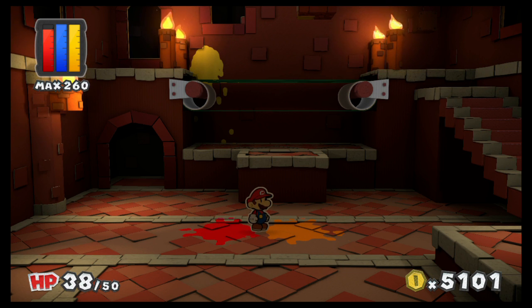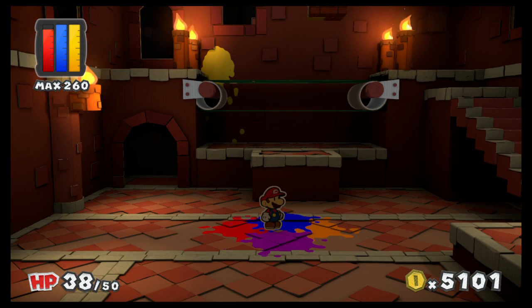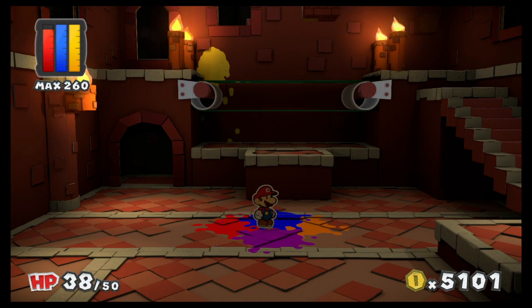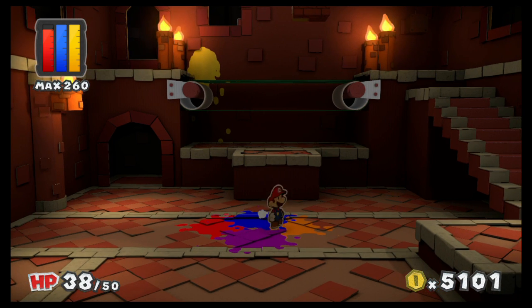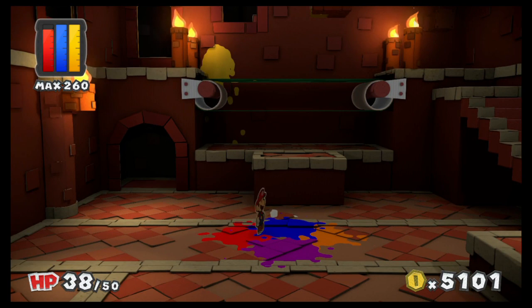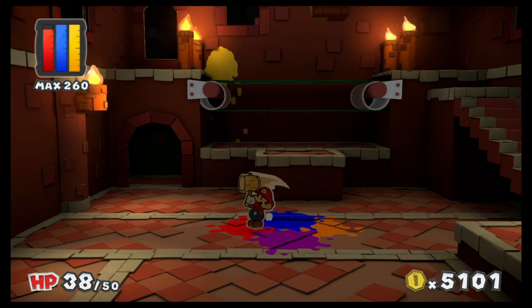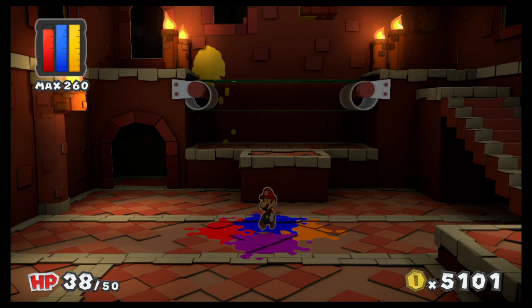Let's end it off right here. This is Paper Mario: Color Splash, we're in Crimson Tower, so that's where we'll be next time. If you liked the video, like it, comment below if you want to talk, and subscribe for more videos daily — I try to get a video out every day, might miss a day or a few, but there's lots of stuff out there. This is the Cheesy Cat and I'll see you in the next video where we finish off Crimson Tower.